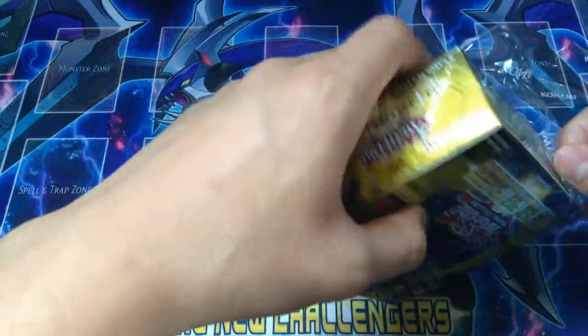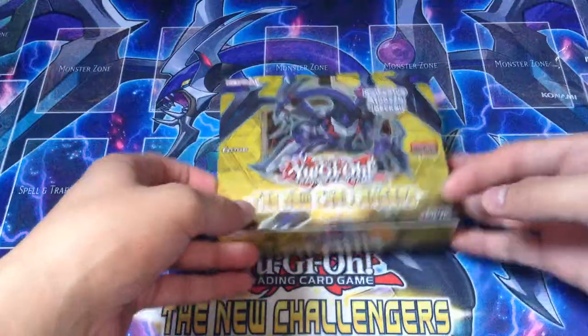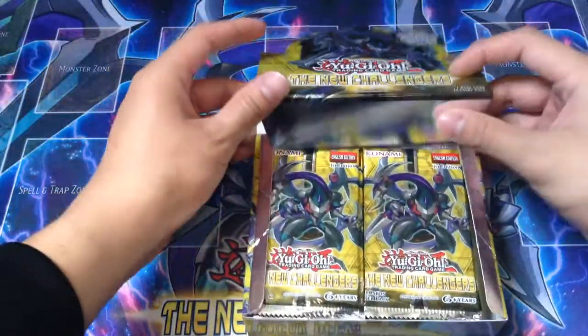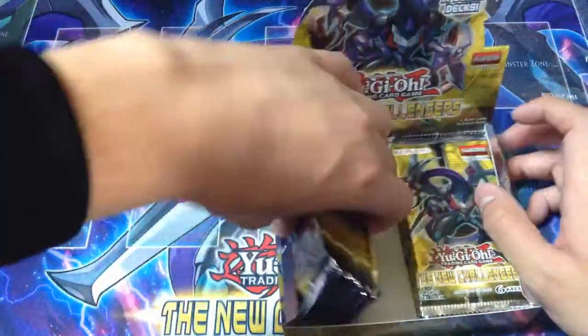I was also looking for a Darker Bionic Sea Dragon. It's one of the new rank 4's in the set. I think Darker Bionic Sea Dragon is also a Ghost Rare in the set. So we'll start on the left side this time.